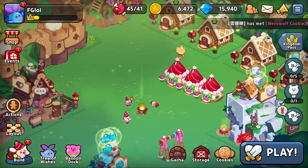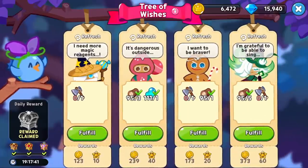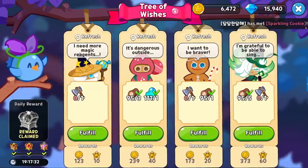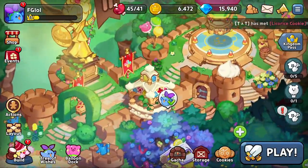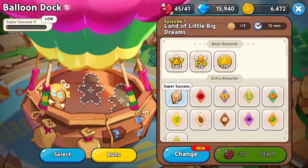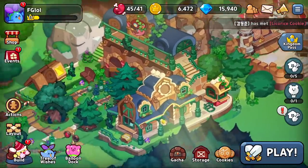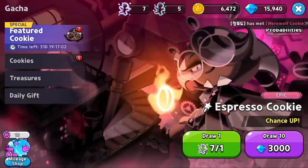Outside of the gameplay modes I showed you and the kingdom management, there are also a few other things here — like a tree of wishes where throughout the day the game is going to ask you to fulfill little orders. You do that, you get rewards. You don't have to do them all day, so once you hit max rewards you can stop. And then build up resources for tomorrow, that way it's much more easy. You of course have your tried and true dispatch mode, but I don't even have enough cookies to go on a voyage — I've got to do some summons. I assume there's going to be even more unlocked as I continue through the game, but I was starting to struggle a little bit. I have to do some summons.